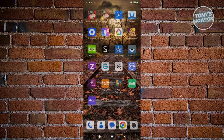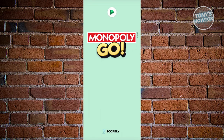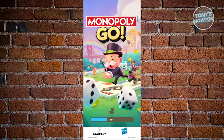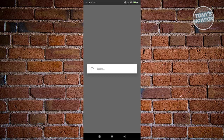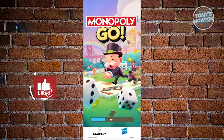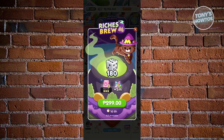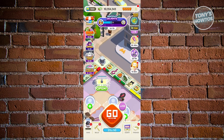Once you've done that, turn off airplane mode, open up Monopoly Go again, and re-login into your account. Since we've recorded our rolls, we could go ahead and start using that to our advantage. On our previous rolls, we got an 8, 6, 10, 5, 8. We don't want to use the third roll because that's a bad roll — we want to proceed using the first two rolls.